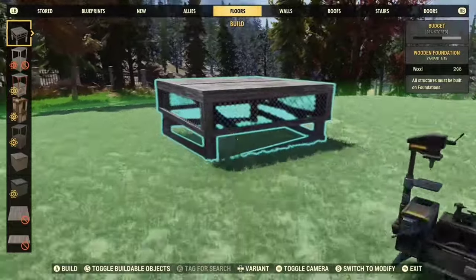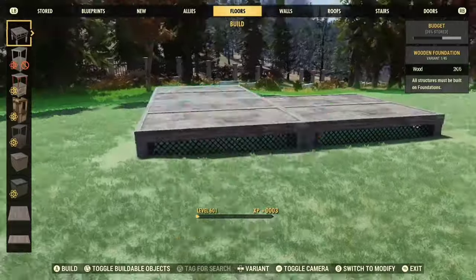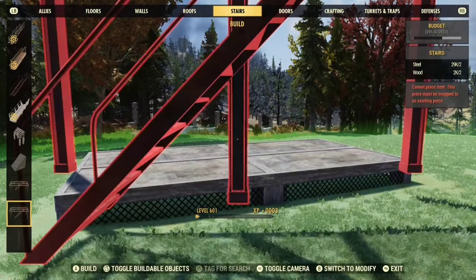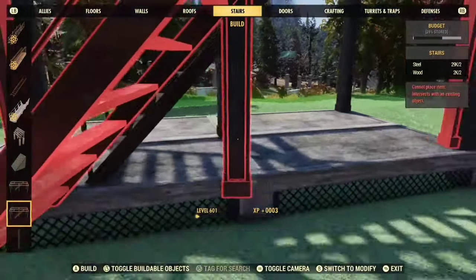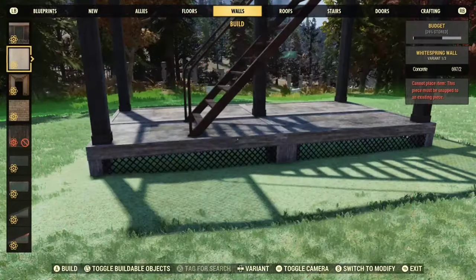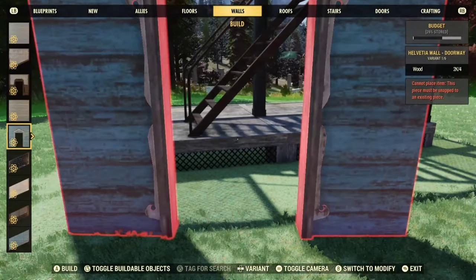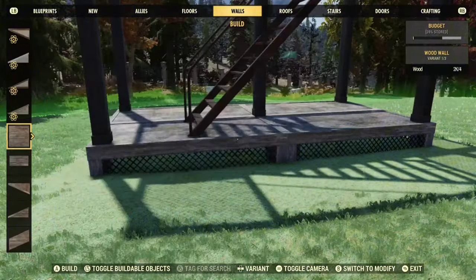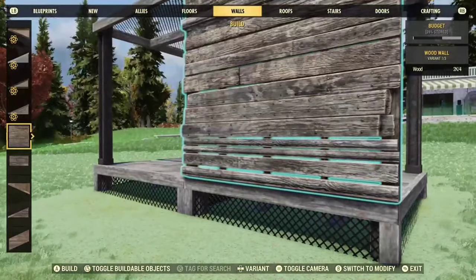We'll start with our basic two platforms and two floors, and then we're going to use the structured stair. We can box this in now using our walls — the basic walls the game comes with — so something everybody has access to. We're just going to enclose all sides here.